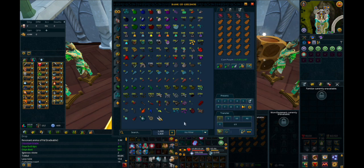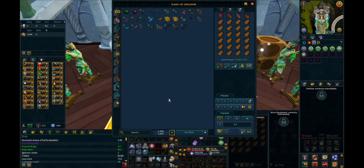This is my loot tab, where I keep all the common drops from most bosses and Slayer that I ever do. This is kind of my trophy tab where I keep a lot of the unique drops from bosses and stuff that I like to collect.